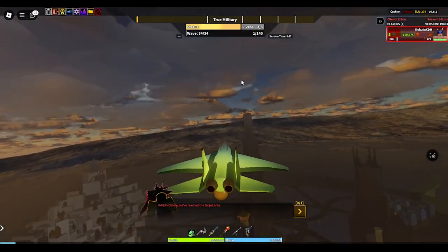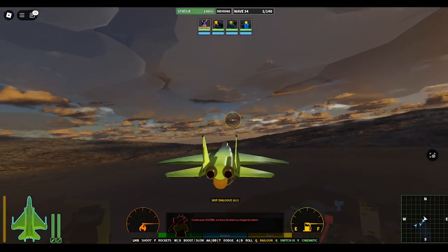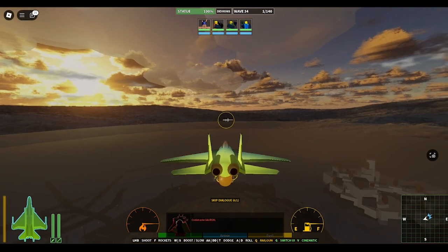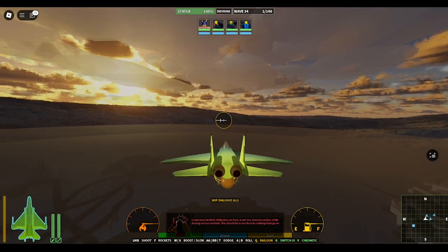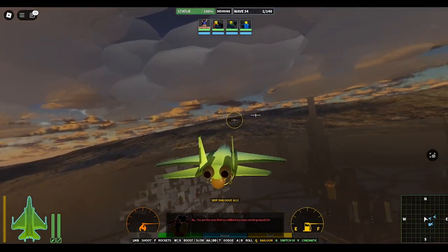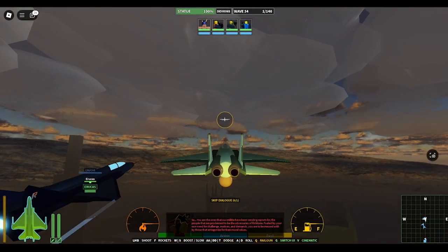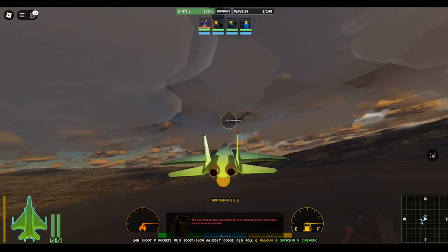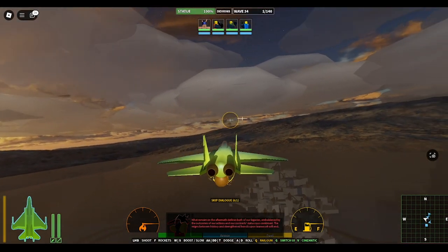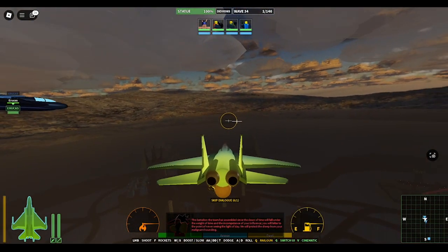I think we are ready to go — gonna let the dialogue run here. I chose to let the dialogue run because I just want to showcase all the dialogue. That was Urukas — he crashed into my flight.